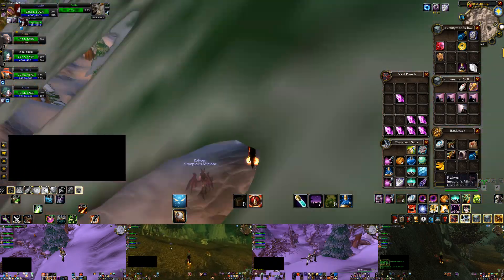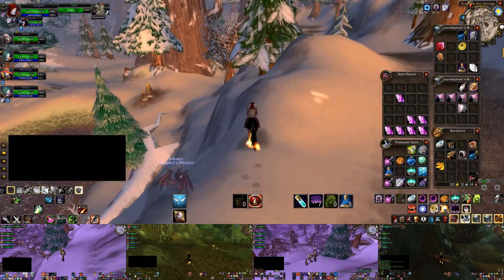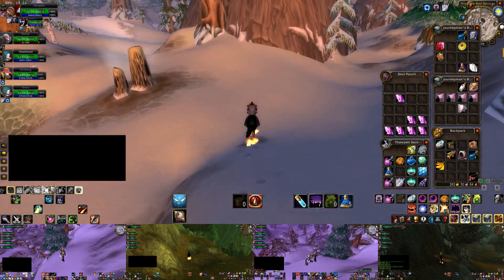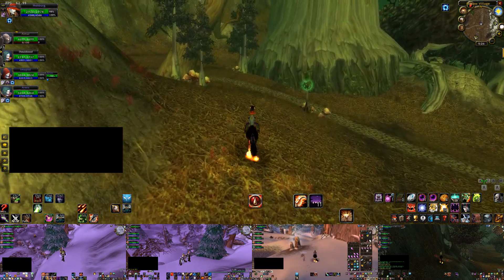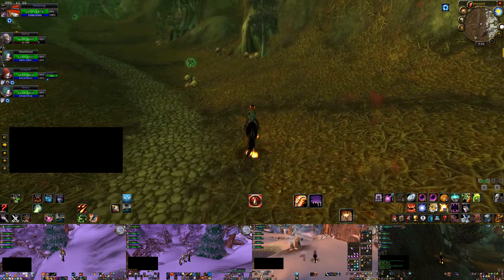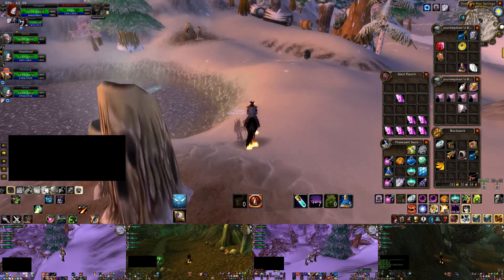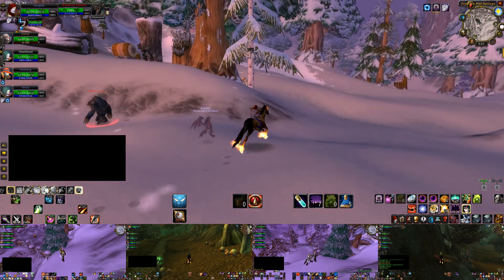Now let me show you the camps in Winterspring — the easier camps first, then the biggest one. These Winterspring firbolgs are always going to drop Runecloth since they're too high level to drop Mageweave. The same herbs you find at the southern Felwood camp you'll also find at the northern Felwood camp, and you'll also have a chance of finding thorium here.